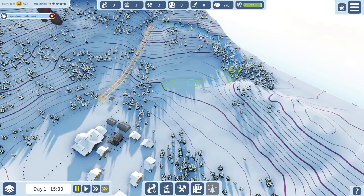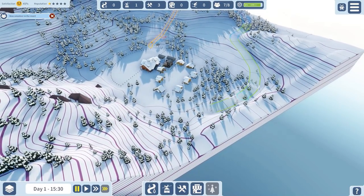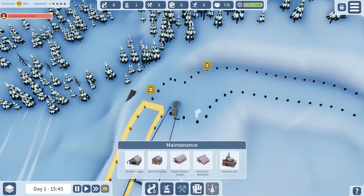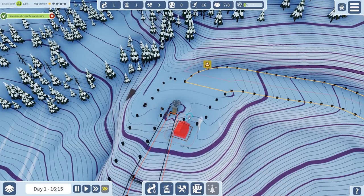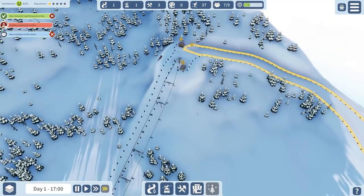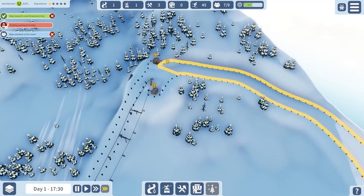I'm very tempted to just follow around this mountain like this, all the way around the back and then into there - I like that, it sits quite well with me. So we're going to do that. Naturally we'll need a ski patrol lodge which I'll place in there, and probably a high altitude food kiosk as well.